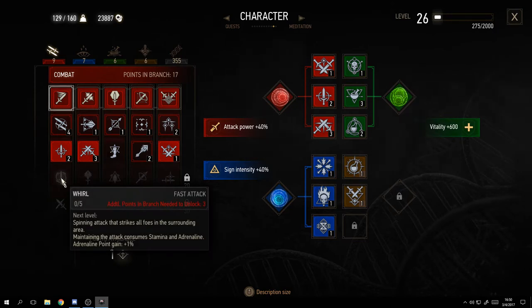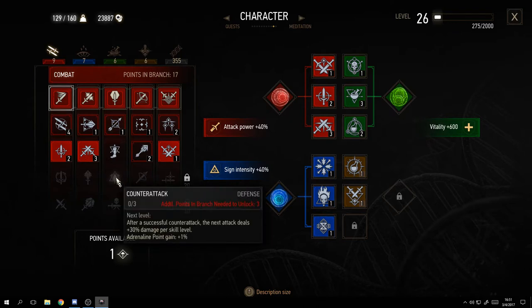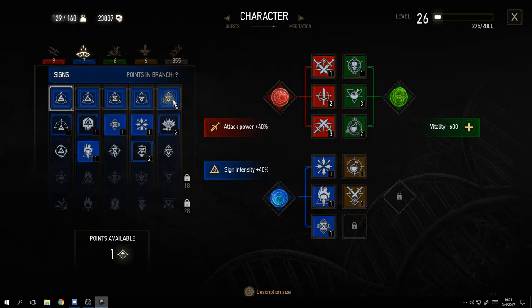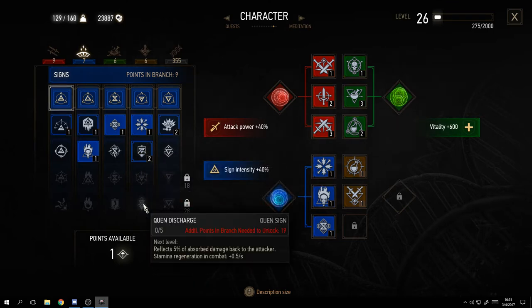For example, one skill says 'to unlock this branch I need to unlock three in any of the above' - so finish that branch first before moving to the next. You can put all points into one skill if needed to unlock the next tier. The signs tab has all five signs you use, and as you invest points they intensify or add extra effects to each sign.